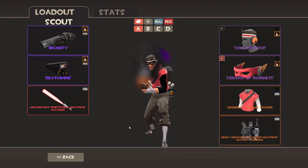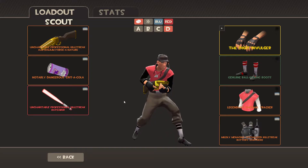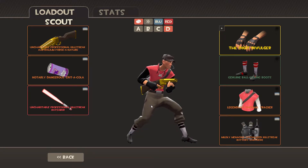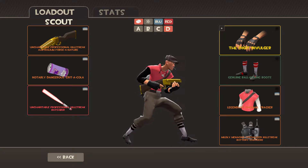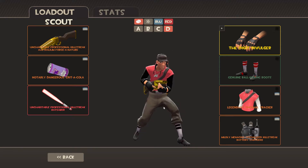Hello everybody, so today I would like to show you something I've been working on. It's basically multi-purpose backup loadouts, where I'm trying to go away from the unusuals to blend more in a normal game — to not be focused. Multi-purpose can be a lot of things, like making games where I basically show how it looks when I play without unusuals.